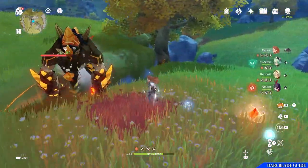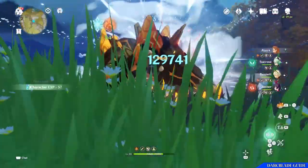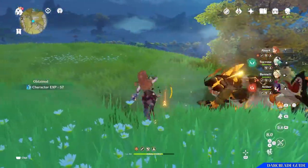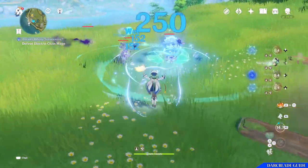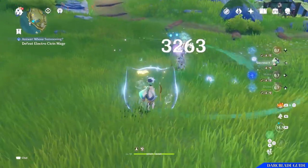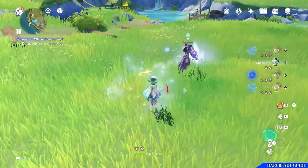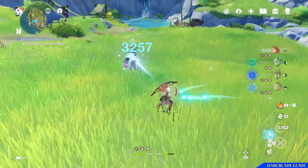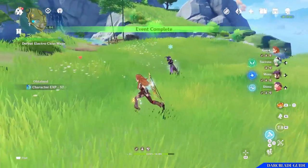Aloy is part of a crossover event with Horizon Zero Dawn, so she's not part of the Genshin Impact world. But bringing elements of Horizon Zero Dawn over to Genshin, she becomes a very useful character in her own right, able to perform many roles. Aloy is a cryo character who can easily fit into any team composition. She is available for a limited time, free for anyone who has reached Venture rank 20 or above — just check your mailbox and Aloy will be there waiting for you.